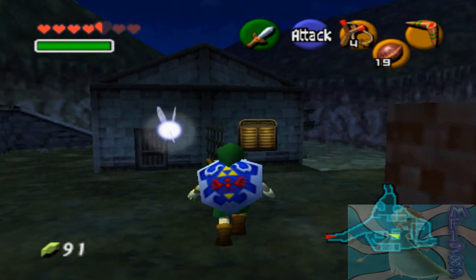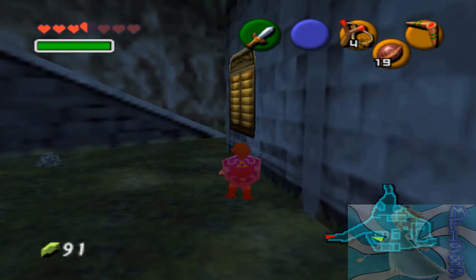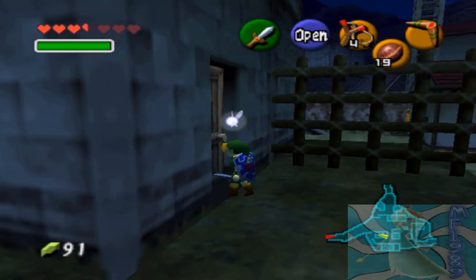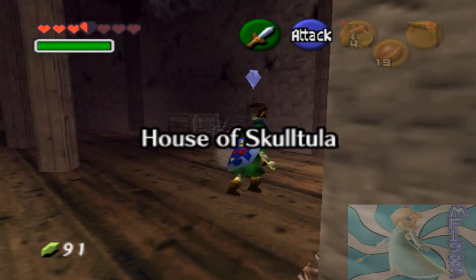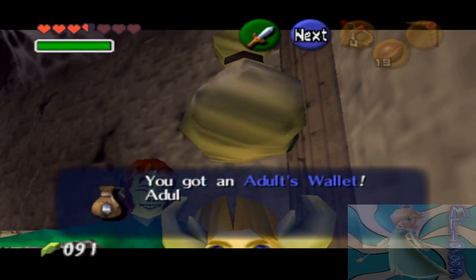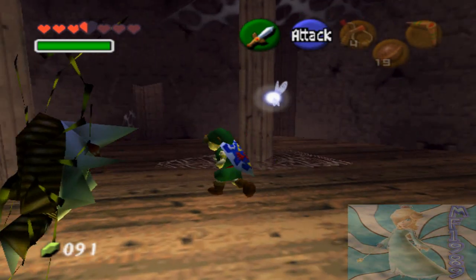Alright, we got another Gold Skulltula! Now we need to get our adult wallet — I think that's all I can think of right now. Hey look, another one! There goes a bunch of Skulltulas right there. Alright, we're gonna go in here and we should get our adult wallet. This is the first guy that was free from the spell — the curse is broken. Thank you, here's a reward for you, and then we get our adult wallet. It allows you to carry a lot of money — you can hold up to 200 rupees.